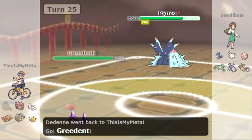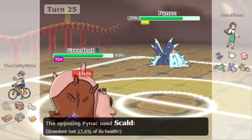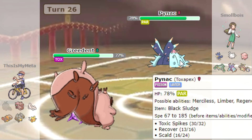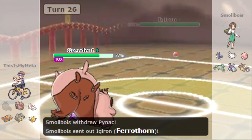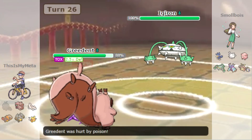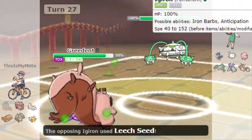Switch into Greedent — it really doesn't like the Toxic Spikes because it likes to set up. But what we can do is Stuffed Cheeks and then go straight for Body Press, because we raise our defense by three stages doing that, which is really good. Then Body Press is super effective on the Ferrothorn.